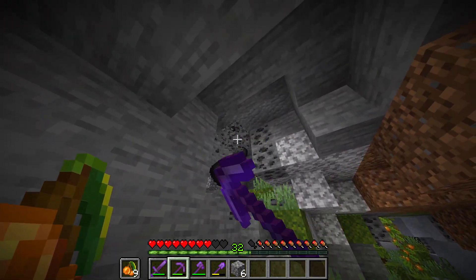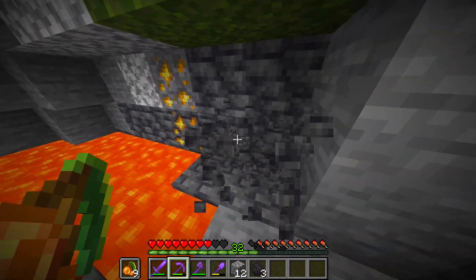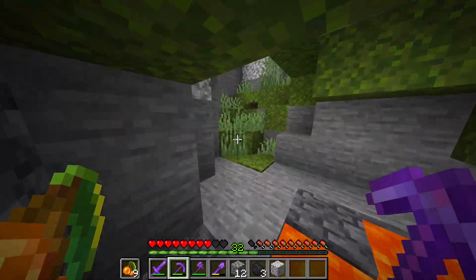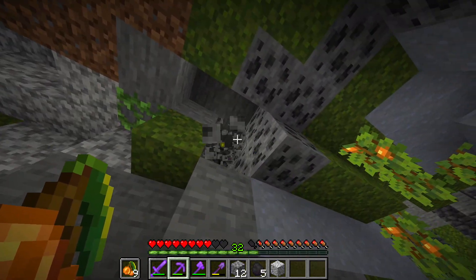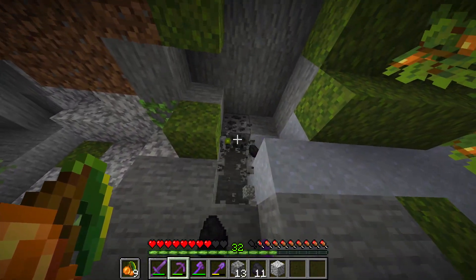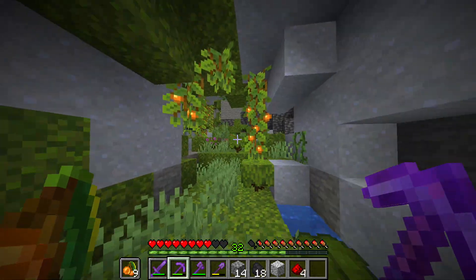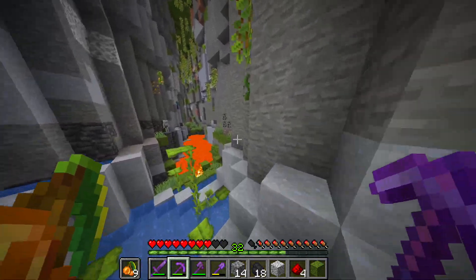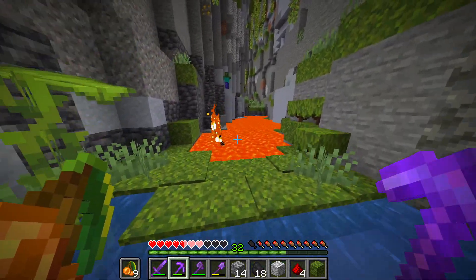In case you do not know what the Caves and Cliffs update part 2 is, it's basically a very big update that updates not only the mobs and adds a few new items, but it changes the entire terrain generation of Minecraft, adding all new and improved mountains, along with multiple new cave biomes and a new cave generation system, which is drastically different from what's currently in Minecraft. Mojang have spent numerous hours, days, and months working on the base terrain generation to make it all fit together just like a very well planned out puzzle.